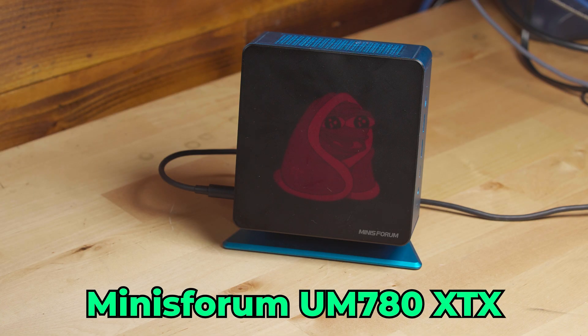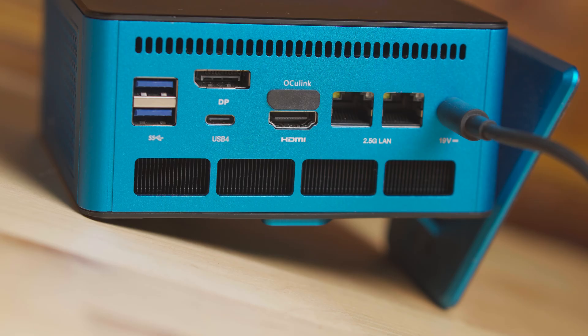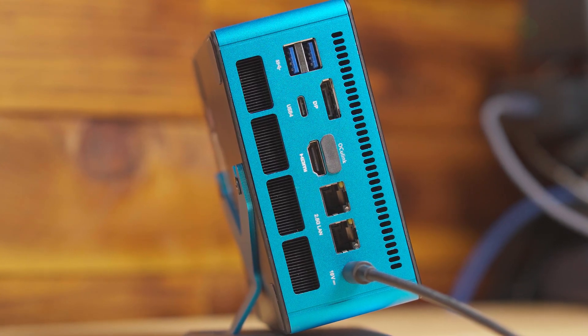The next system we're taking a look at is pretty much my all-time favorite mini PC — the UM780 XTX from MinisForum. Since the moment I got it, it has been my favorite mini PC and I've had it for over a year at this point. The design is absolutely gorgeous. MinisForum was really ahead of the game in terms of IO layout and the inclusion of an OCuLink port a whole year before everyone else started adding that to their mini PCs, and it is just generally a very powerful machine and a great value in 2024.